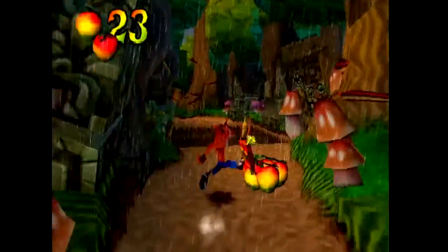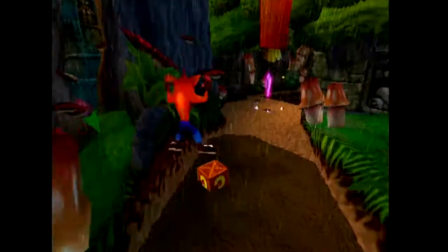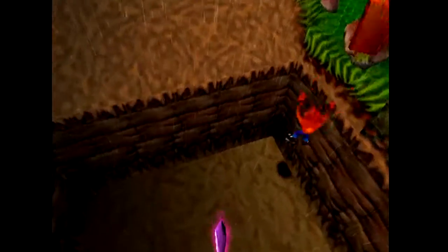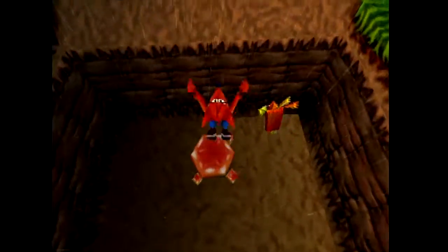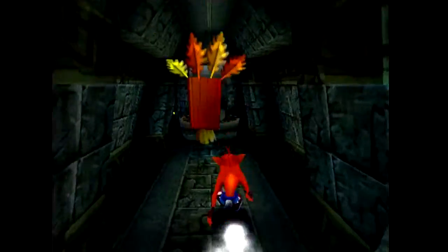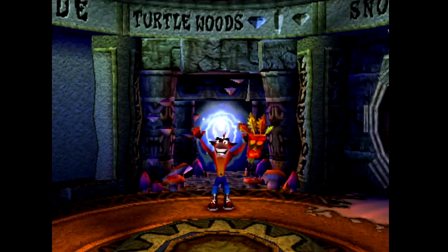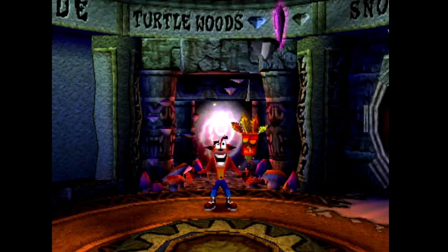I really do love the changes they made to the gem system. For starters, you don't have to worry about dying in a level now. Every time you hit a checkpoint, that's going to save the amount of boxes you broke. It's hard to explain how much of a lifesaver that is. If you've played Crash 1 and gone to Crash 2, you'll notice the difference — it's so relieving not to worry about that.